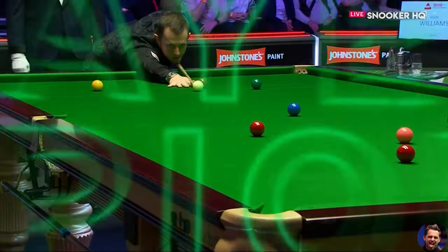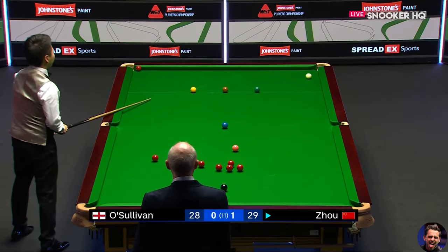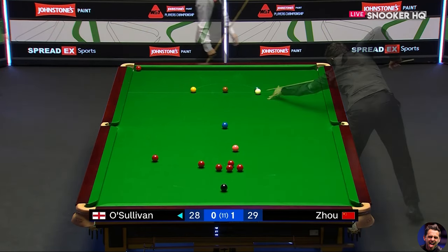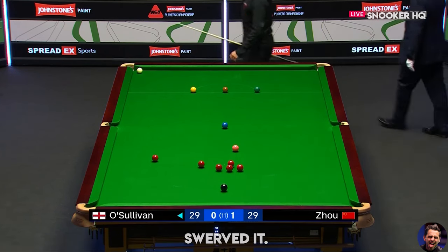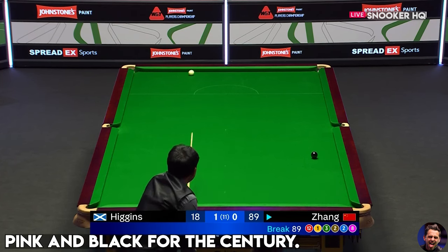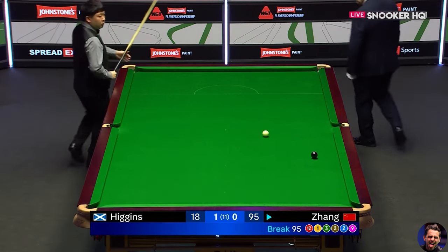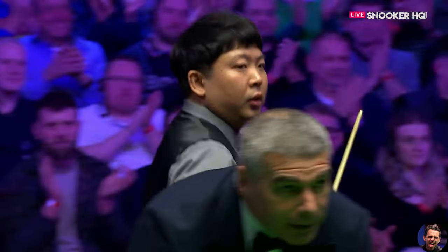He's in again and off and running — another great pot from Alan, he can do no wrong so far this afternoon. He struck that so well, not just the pot but the clean nature of it. He managed to pot it, couldn't do anything with it — just focused on getting the reds, had to play that with right-hand side to get the angle into the green pocket to have some sort of shot at the black. In fact he went for the right centre, played it well, cracking pot. Can he make the black for the century break? He's got it — what a terrific break of 102 from Zhang Anda.